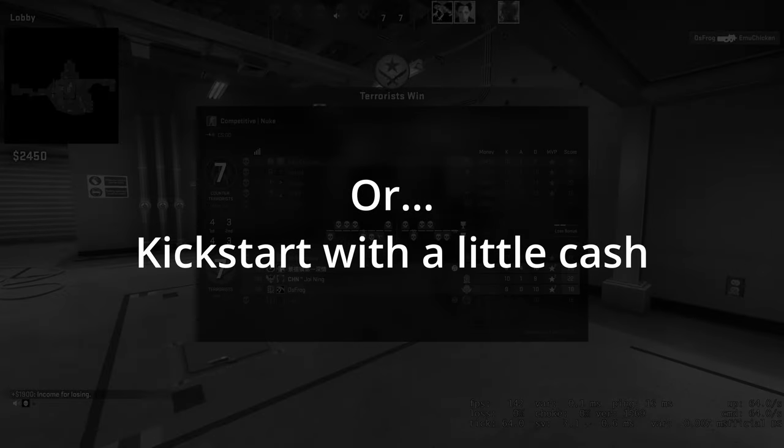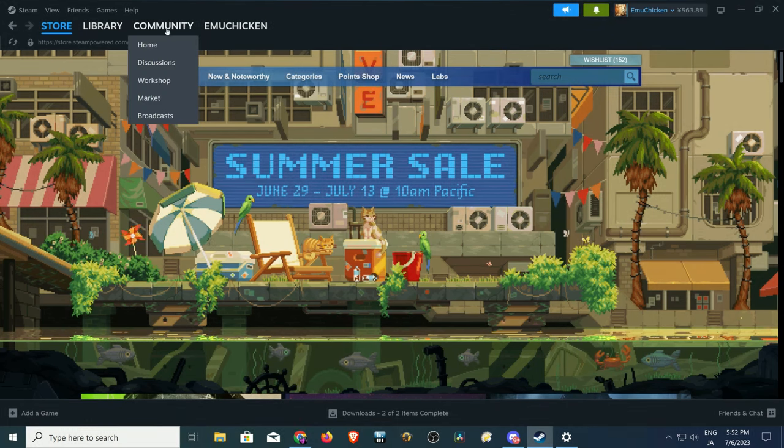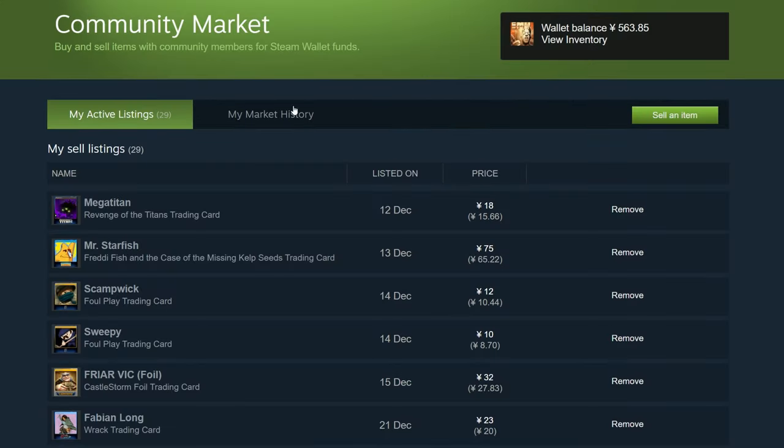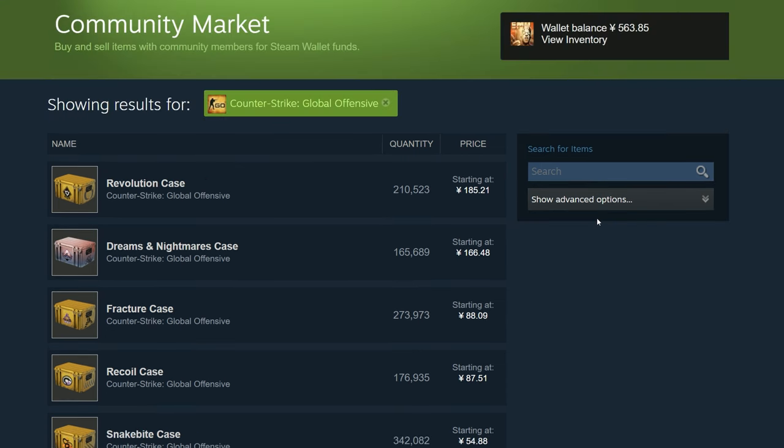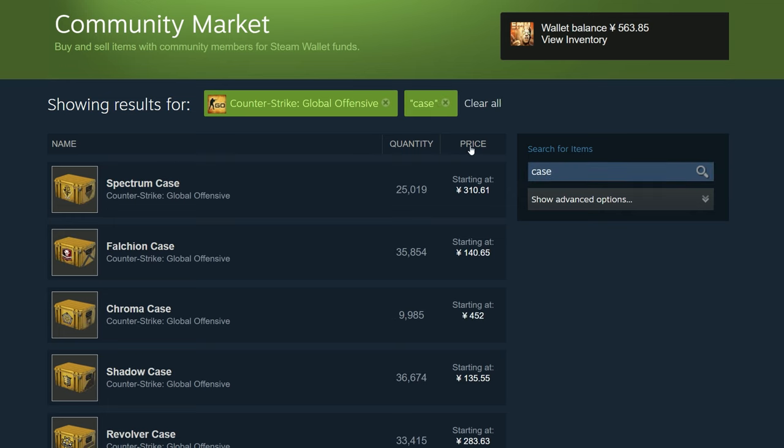So once we have some Steam credits, we'll check the community market. From here, scroll down. On the right, we're going to select Counter-Strike: Global Offensive. We'll use the filter on the right, click it, and type in "Case". Once they've filtered, we'll sort it by price.